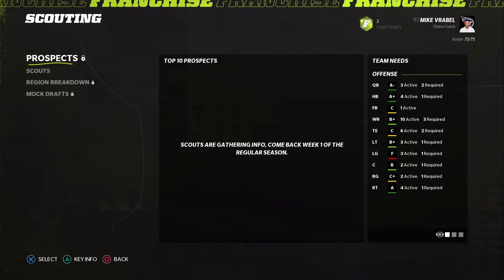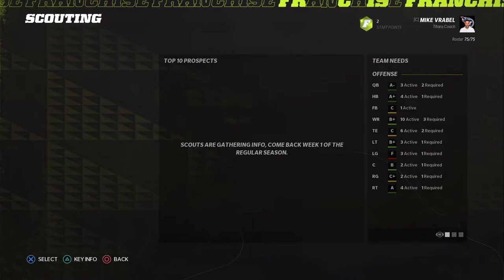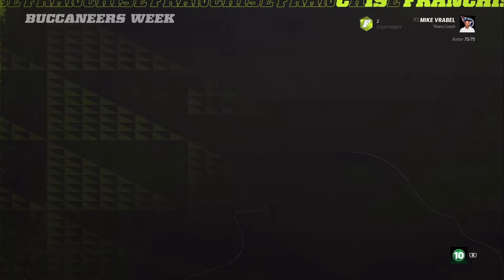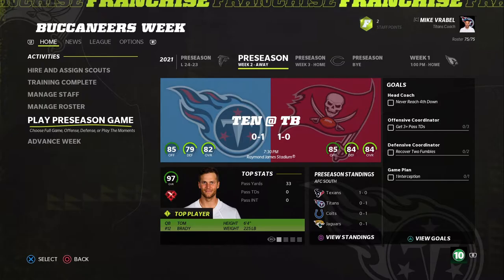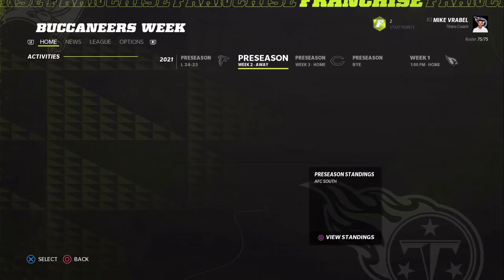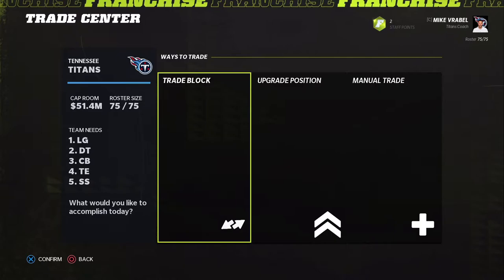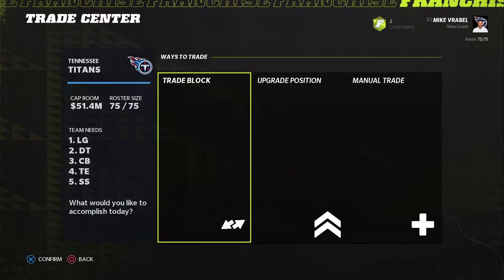We can't see scouting info yet since it's only preseason, but we can get our scouts assigned. We get five scouts — I'm guessing that's the max. Let's go to the trade center and look at our team needs: left guard, defensive tackle, cornerback, tight end, and strong safety.